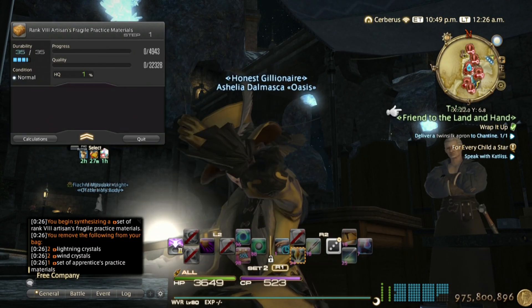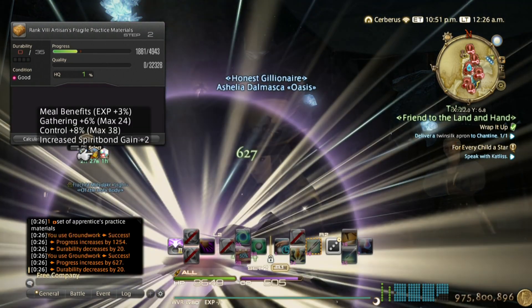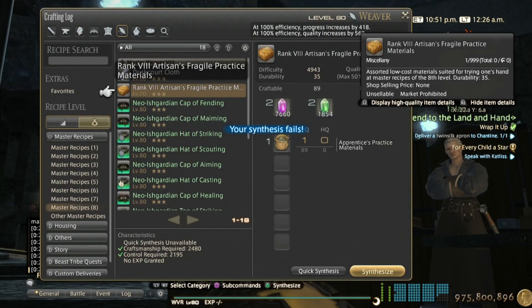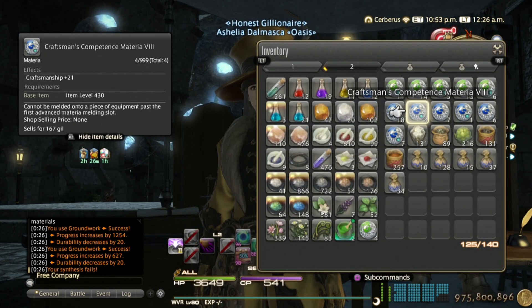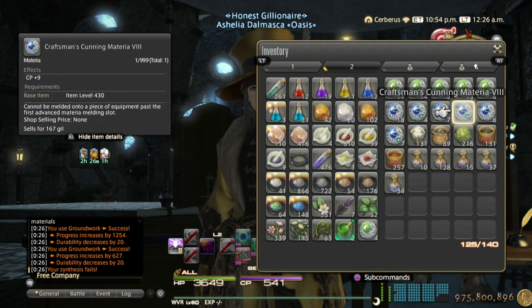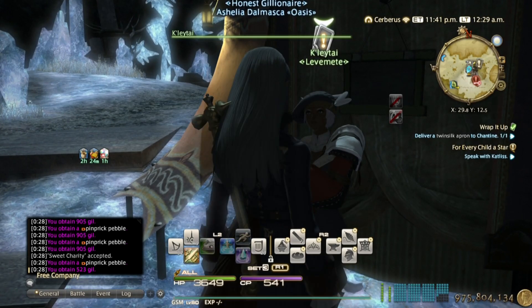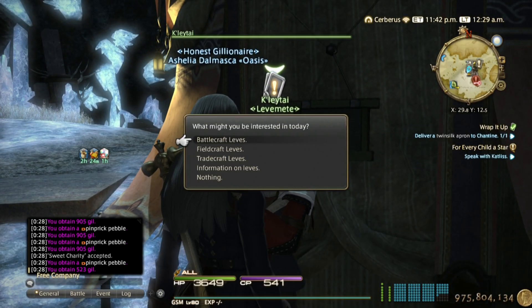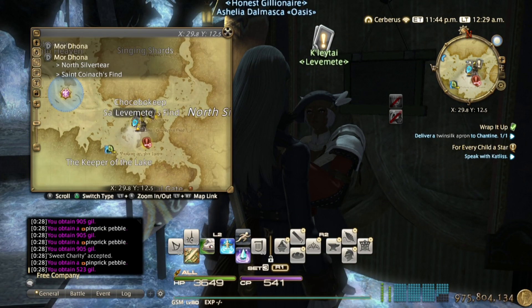I've already gotten some materia — this was from like two sets. If you don't want to spend Grand Company seals on the materials for the Better Crowned Pie, you can just spam leves here in Mor Dhona — the level 45 crafter leves.